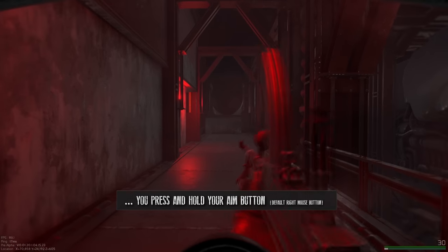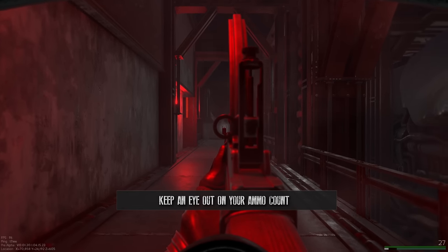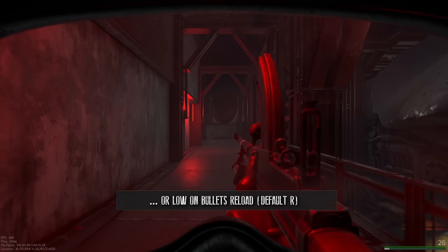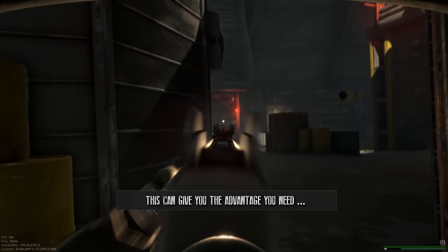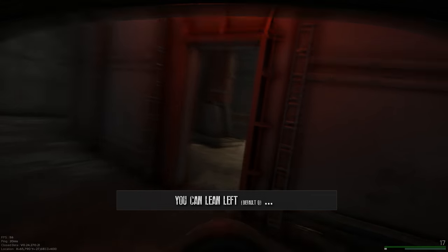To aim with your weapon, press and hold your aim button, and use your fire button to shoot. Keep an eye on your ammo count — should the mag be empty or low on bullets, reload. Always keep in mind that you need to bring the right ammunition. Hone your combat abilities and peek around corners; this will give you the advantage you need to win firefights. You can lean left and right.